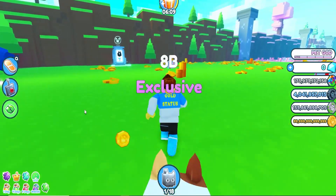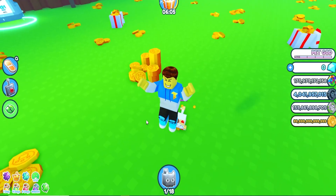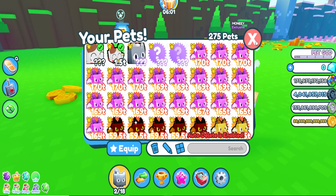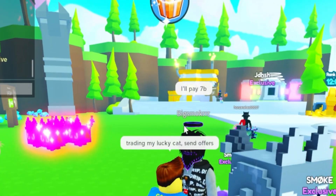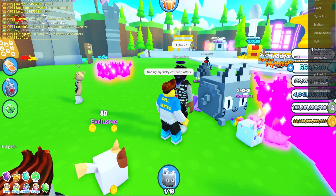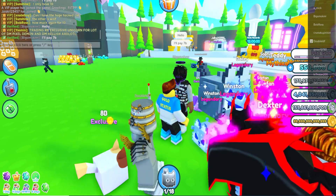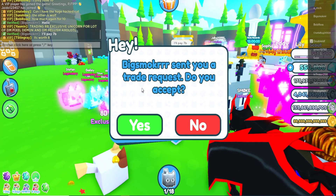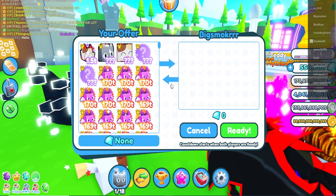Let me go ahead and head to the trading plaza and hopefully we get something cool with our lucky cat. I actually have a matching pet with that one — look at this, it's so cool. Right off the bat somebody said they'll pay seven billion for my lucky cat. He says seven billion — I'm gonna say it's worth eight. This guy wants to pay seven billion but it's worth eight billion.